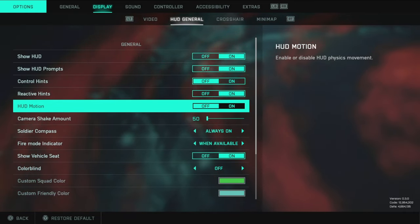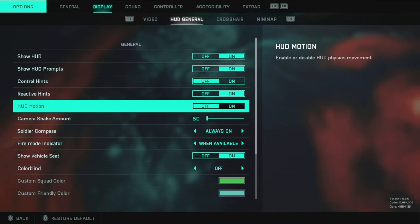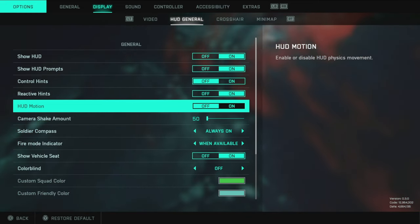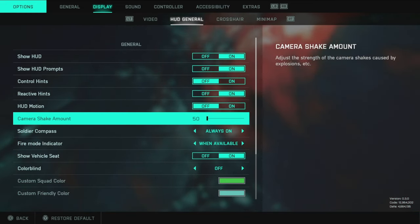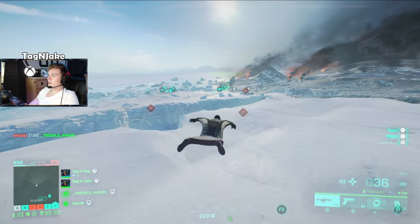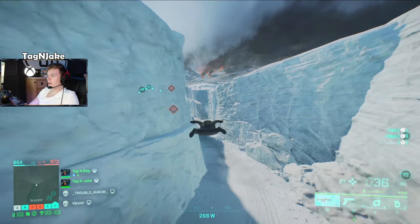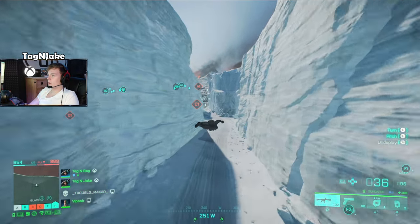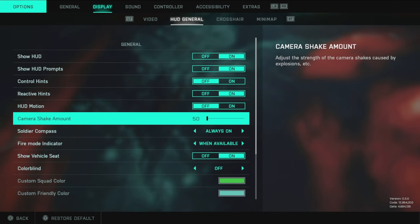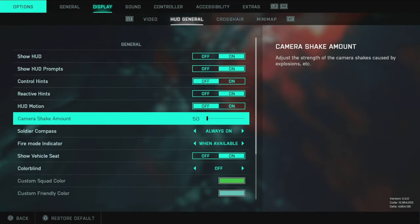For HUD motion, I've turned it off — you want the HUD stationary and easily visible at all times. As for camera shake amount, just like motion blur, turn that down as much as you can. Unfortunately you can't turn it off entirely, but to give yourself the best opportunity, set it to 50. It's always best to have it on the lowest setting.